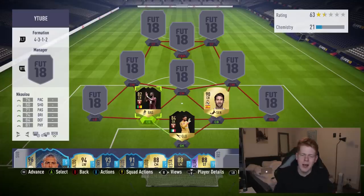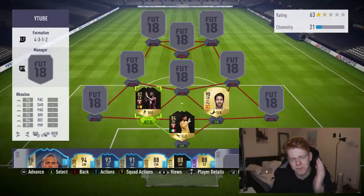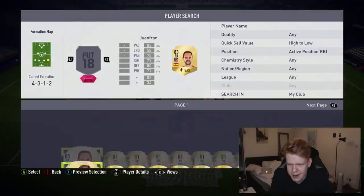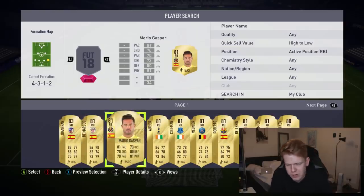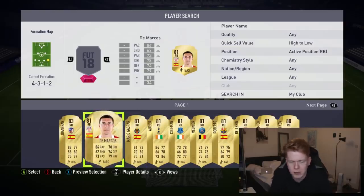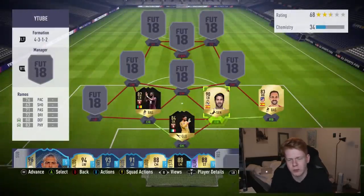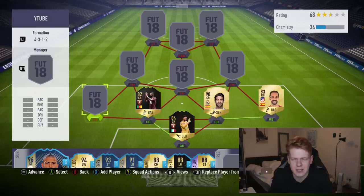To prove that card is good value, we're going to compare him to Sergio Ramos. In Kulu has better dribbling, the same passing, the same pace, only four less defending and two less physical — for literally a fifteenth of the price. That is very, very good value. If you want a solid centre-back for 13,000 coins, In Kulu is the man for you. Moving into right-back, we have got Juan Fran. Could have used Roberto, Mario Gaspar, or DeMarcos, but Juan Fran is the more solid option with better defending.